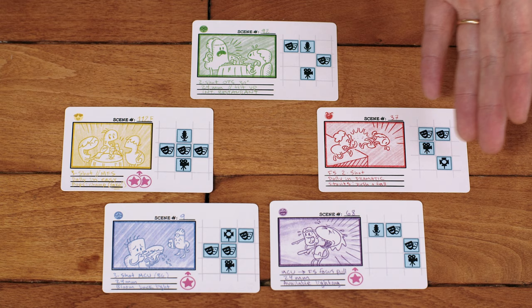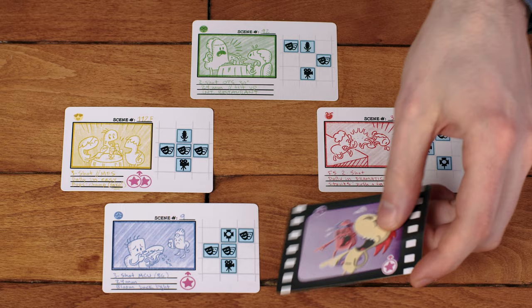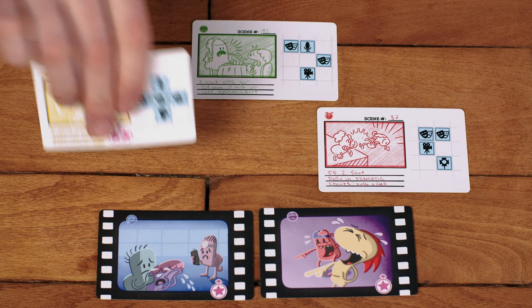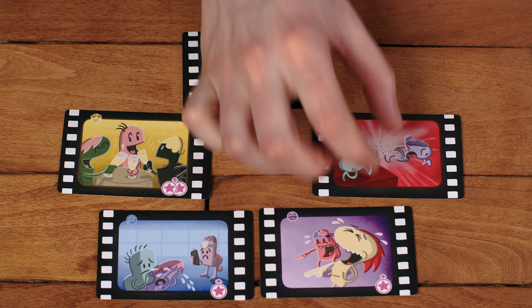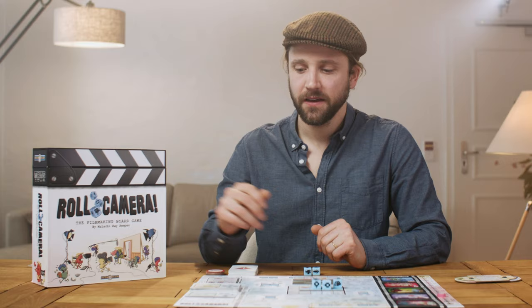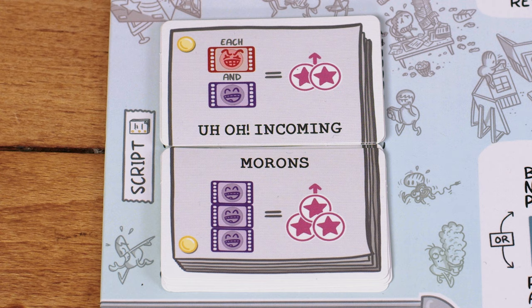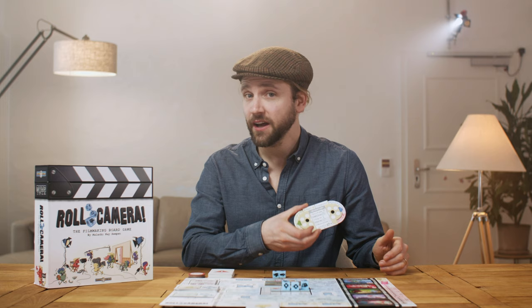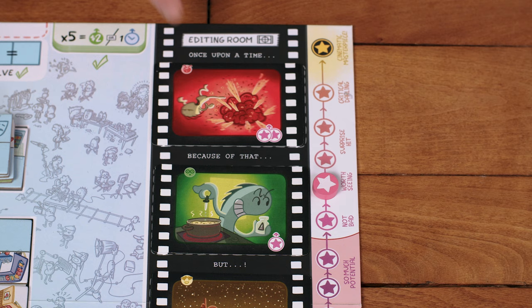Scenes come in five different colors corresponding to thematic content: purple for comedic, blue for tragic, yellow for sentimental, green for dramatic, and red for violent. Each color is represented by an icon on the front and back of each scene card. The script card's end game bonus or penalty is applied according to the type and arrangement of these scene colors in the editing room. If after tallying the script your quality marker is outside the red zone and you haven't run out of budget or schedule — congratulations, you win! To celebrate, use the story cues above each editing room slot to narrate your interpretation of the amazing film you've just completed.